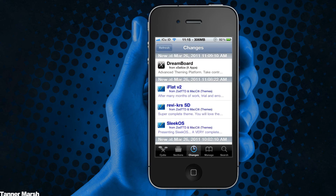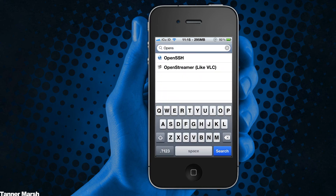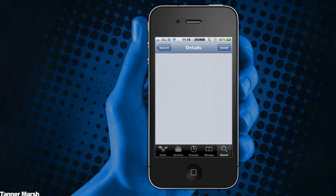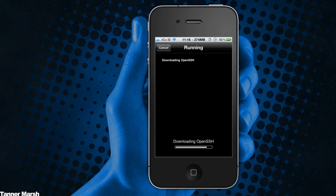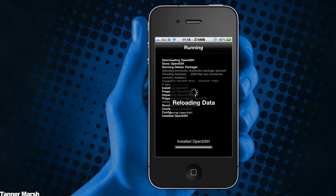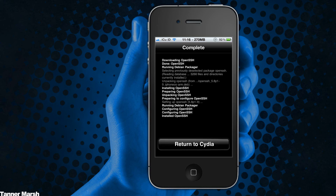To demonstrate the speed, I'm going to find something to install. It also has a different interface — when I'm actually searching for something it looks very nice in comparison to the older version, cleaner and more simple as well. I'm going to install OpenSSH and we'll see how fast it really is. Yeah, that was actually pretty fast, and it looks like there's some new scrolling text with bold and non-bold styles, and a new loading bar as well.